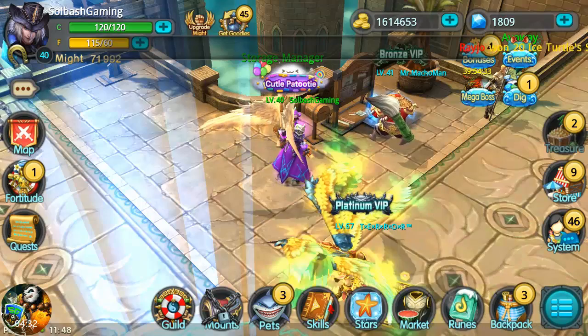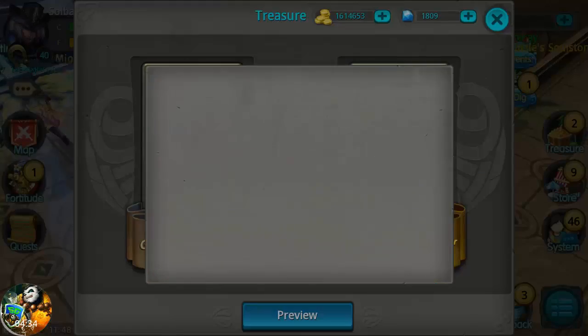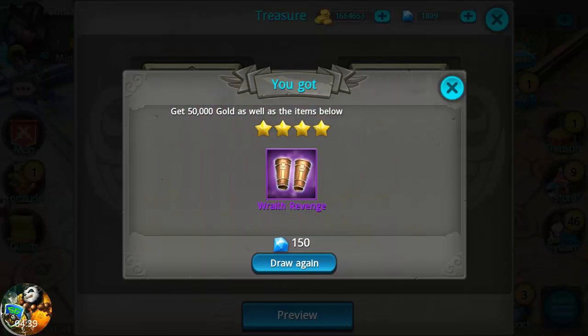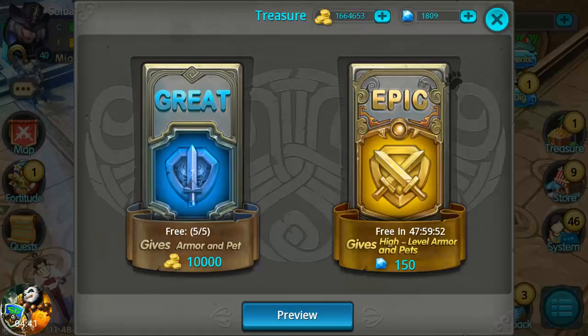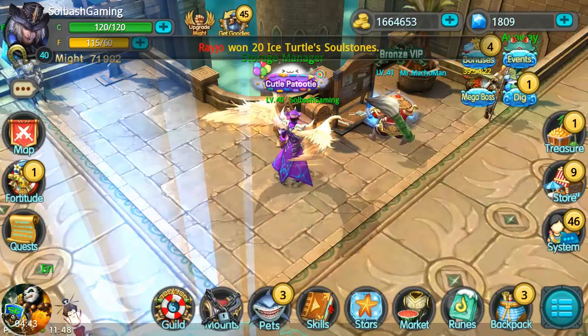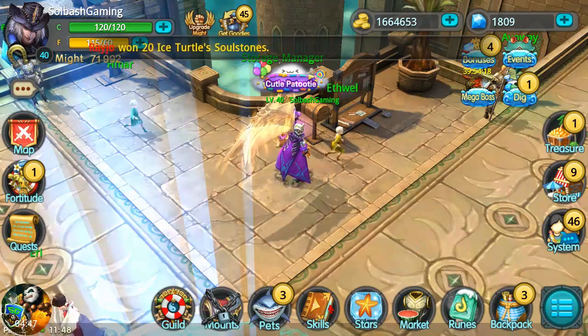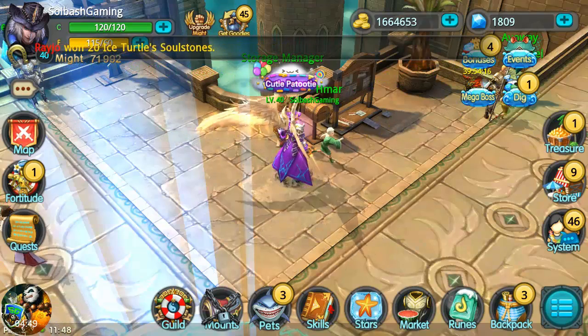They added some extra prizes in the treasure chest and the events. Just like this - when you get an epic chest right here, you get 50,000 gold as well as the items below, so that's really really nice. I've got a long list here guys, this was a ginormous expansion.